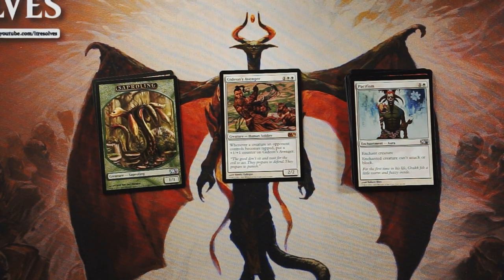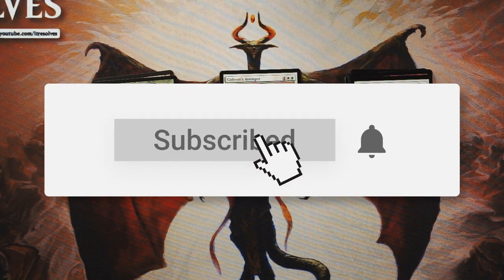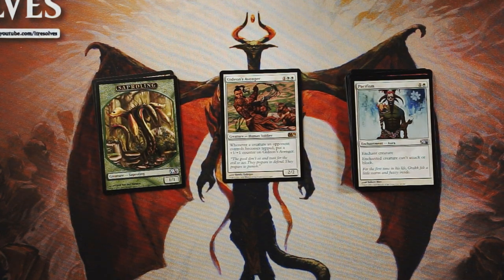My pick is Gideon's Avenger — Pacifism is also good, the rest of the pack not so great. Didn't love this one but hopefully you guys enjoyed it. If you did please leave a like or a comment down below, make sure to subscribe to stay up to date on all our content. Thanks so much for watching — I'll see you in the next Crack a Pack episode.